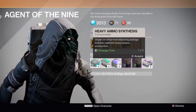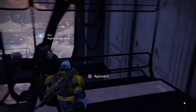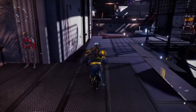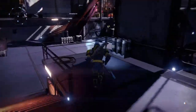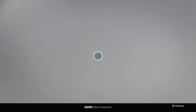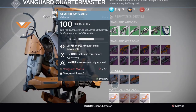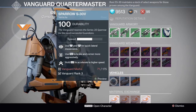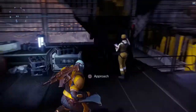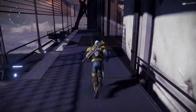We also have Heavy Ammo Synthesis. If you're wondering where to get rare Sparrows, I think they're available from the Vanguard Quartermaster and the Crucible Quartermaster. As you can see, these are all rare Sparrows — you can buy them and upgrade them using the vehicle upgrades.